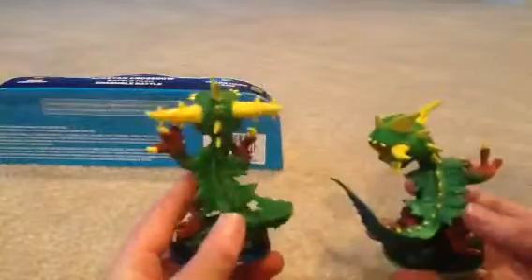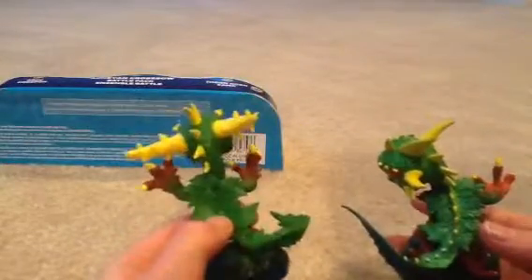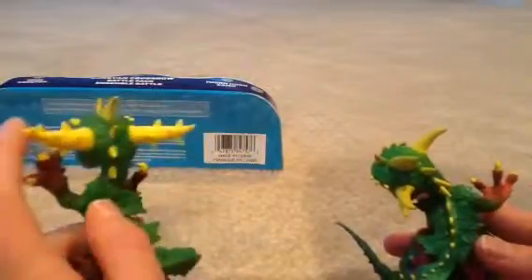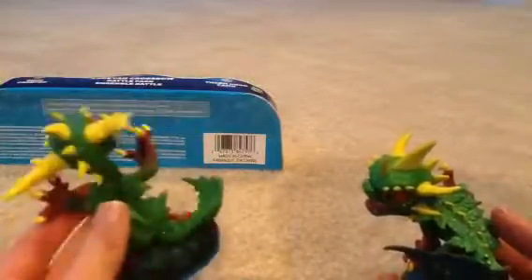Looking at the back: on the Series 1 Camo it has this yellow stuff on the back, but for Thornhorn it's green. They mainly focused on the pose. Thornhorn Camo's pose is better than Series 1 — they mainly focused on the horns and the pose.